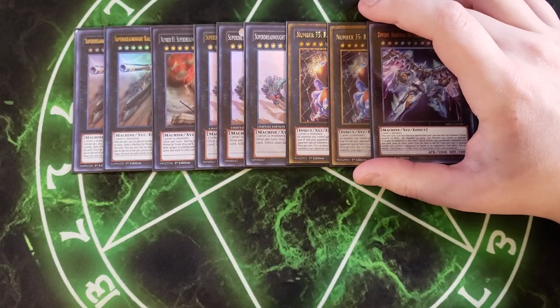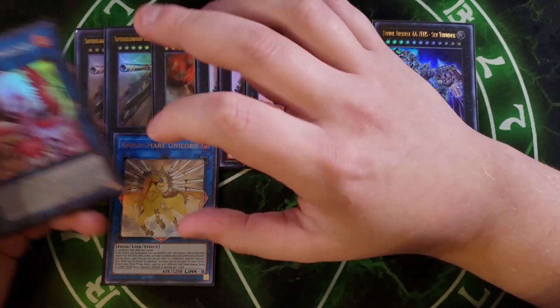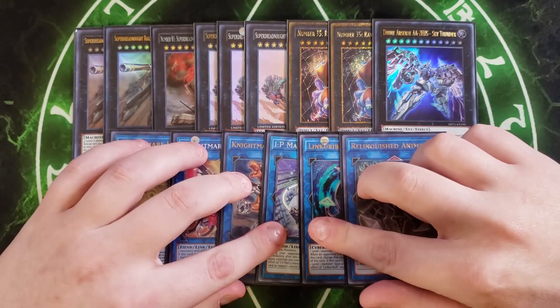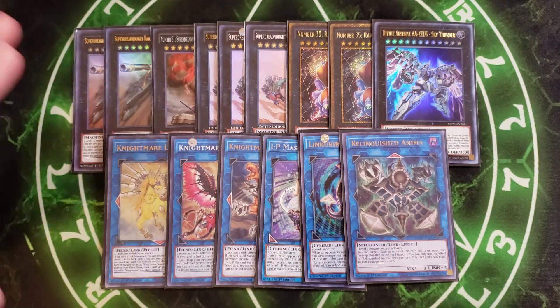Ravenous Tarantula also has the ability that when it has Xyz materials, each time your opponent summons a monster you inflict 600 damage, and once per turn you can detach a material to destroy all face-up monsters your opponent controls with attack less than or equal to this card's attack — basically a Flare Metal that also gives all your monsters extra attack points. We then play a single copy of Double Azus as a tech board wipe, Unicorn to spin stuff, Phoenix to pop spells and traps, Cerberus to pop monsters, IP Masquerena to go into Unicorn, one copy of Link Rebo since we can use it with Time Maiden, and a single copy of Relinquished Anima to gobble up opponent's monsters. You can adjust these numbers — bump Ravenous Tarantula to three, drop Cerberus, swap Phoenix for more Juggernaut Levy copies, etc. Since it's a Pot of Extravagance deck, you don't really need the extra deck all that much.